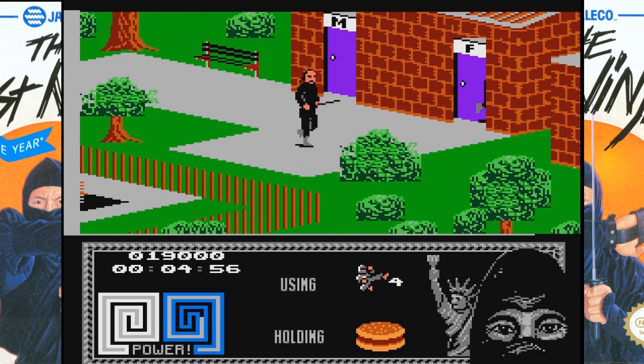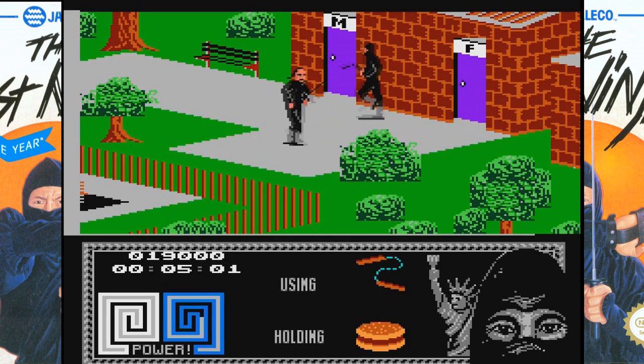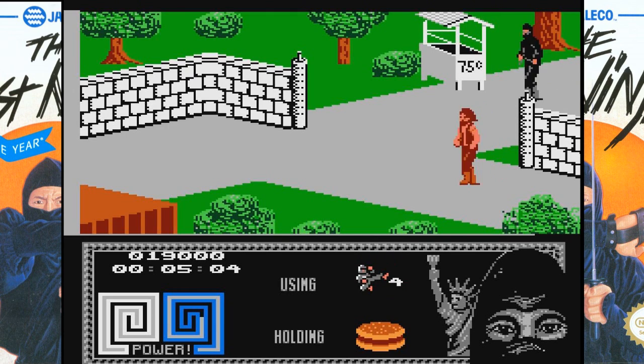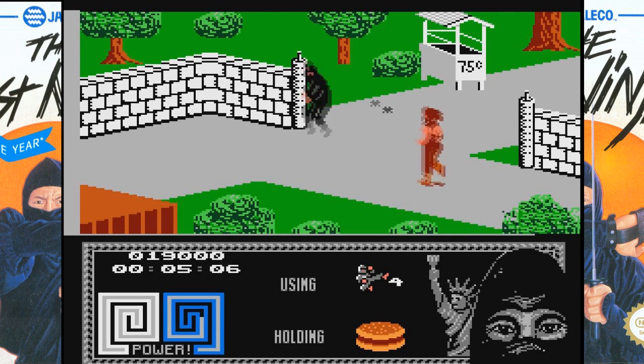We're going to ignore that guy. Keep going in the bathroom, man. I got the other half of the nunchucks — so now I have nunchucks. How did you know they're in there? We played this game a lot back in the day. How are you supposed to know? There was a clue that said to look in the bathroom — it was on the title screen.